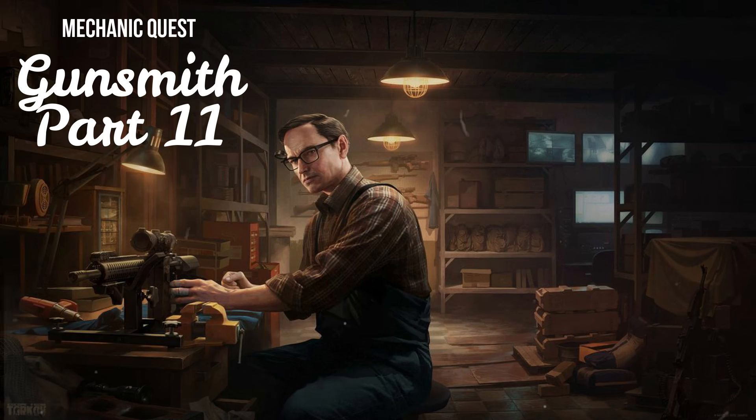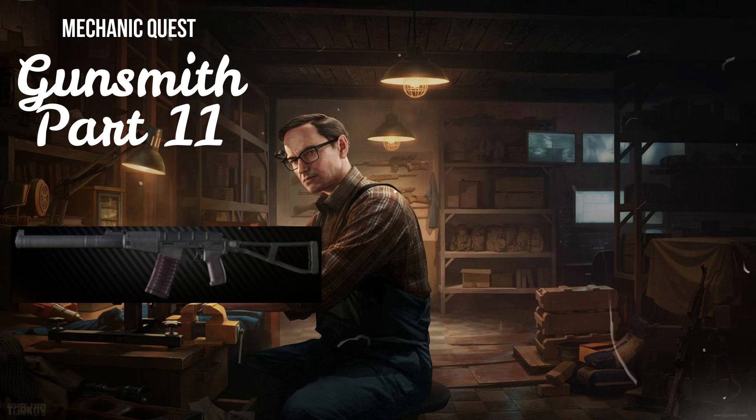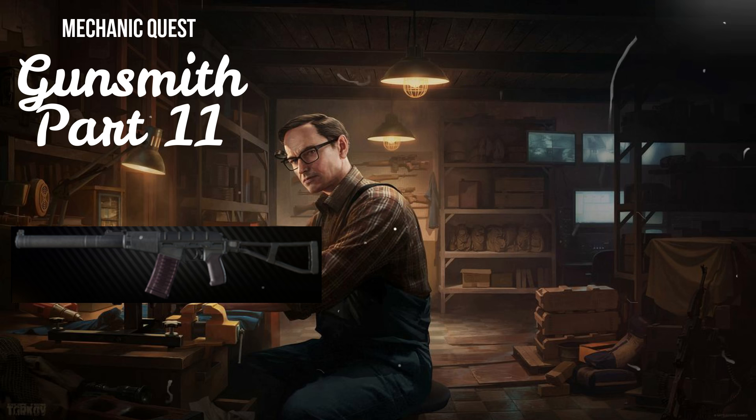For the task Gunsmith Part 11, Mechanic asks you to modify an AS Val. Start by purchasing the gun from Prapor at Loyalty 3, for two GM counters and four MRE lunchboxes.